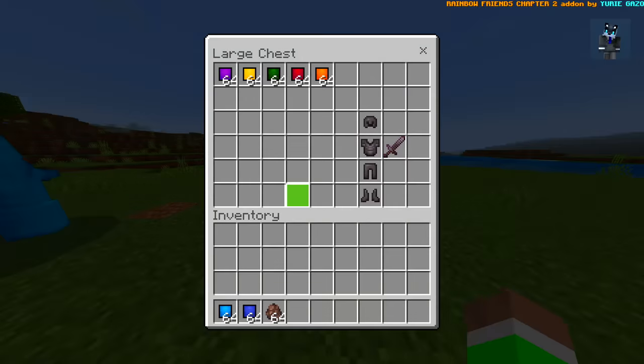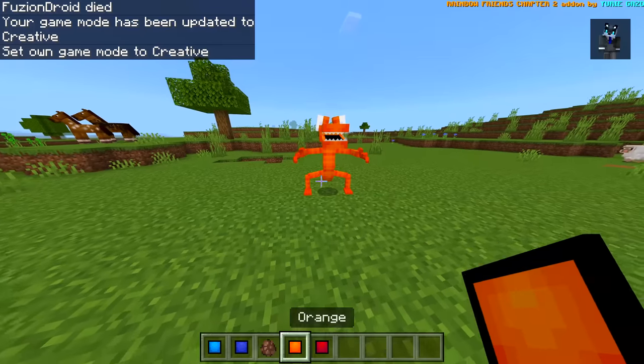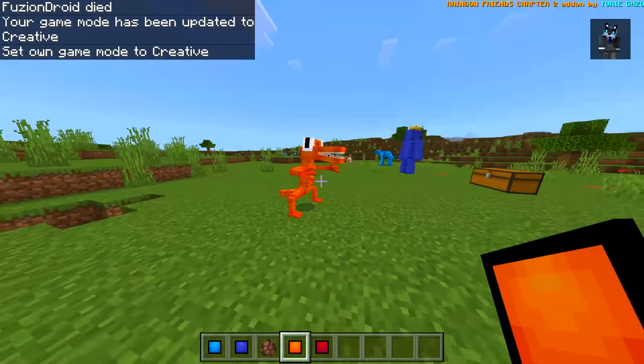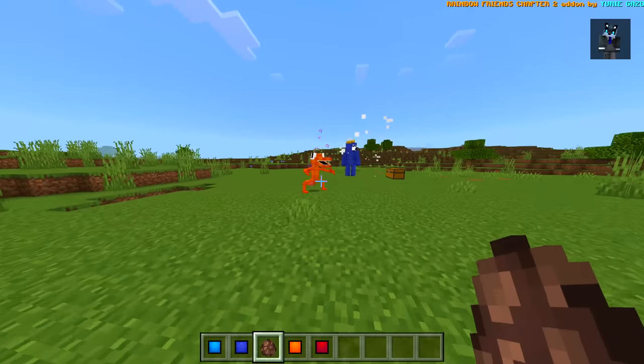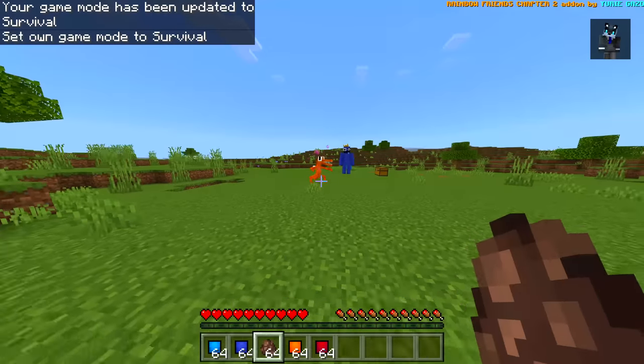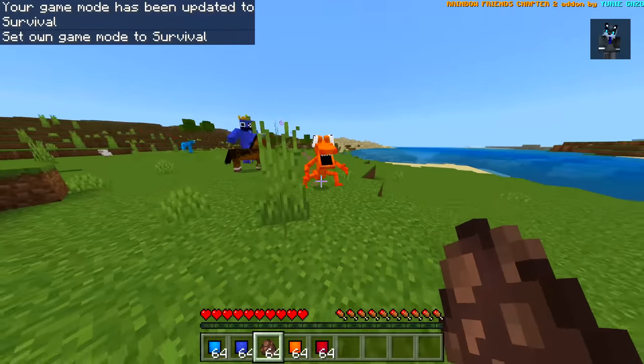Let's see what else we have in this chest. All right, we've got orange and red. Let's see if there's any difference here. Spawn in a villager — yep, he's a menace as well. All right, jump in — survival. I like that animation. Looking very very sick.